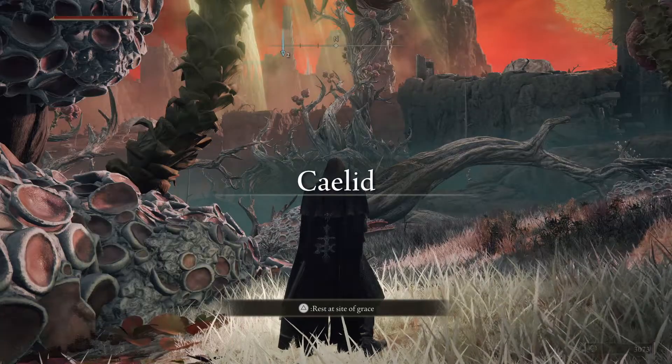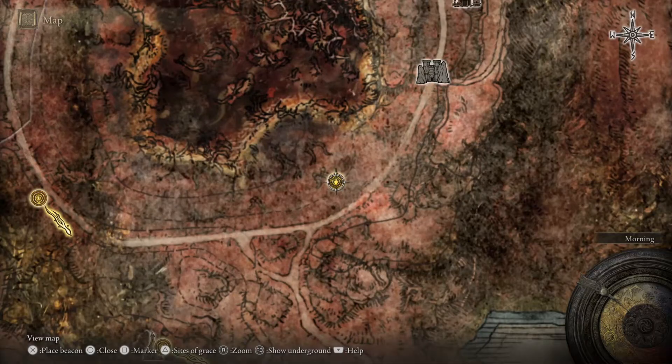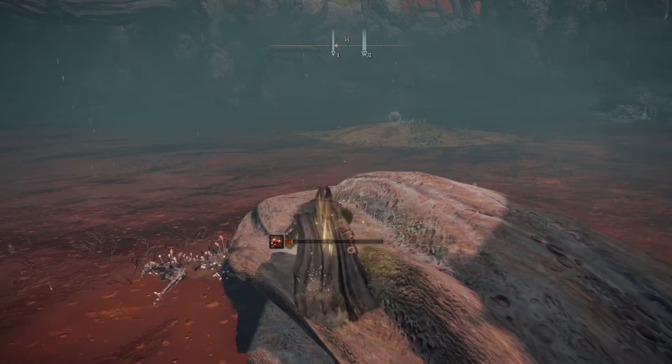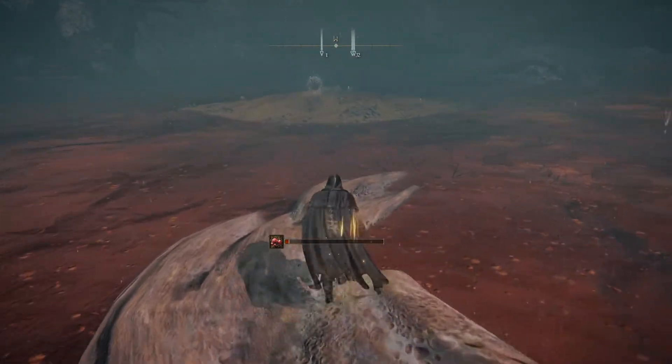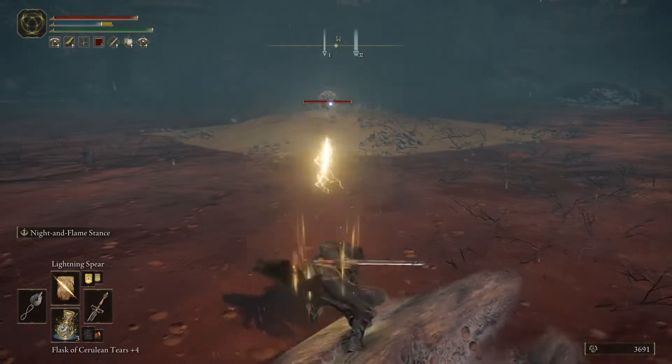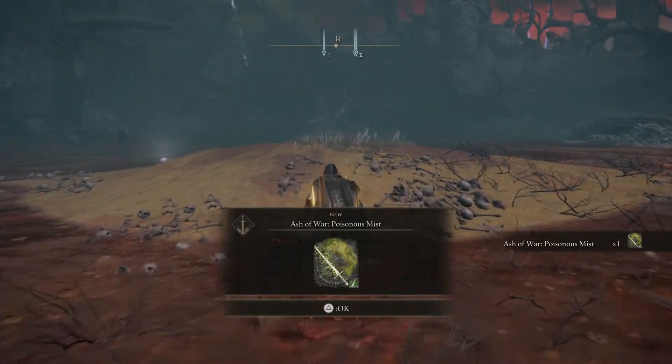To get this Ash of War, head to Caelid at the southern end of the Aonia Swamp. I suggest using the Southern Aonia Swamp grace site. From the grace site, head into the swamp and go northwest — mostly west — until you reach the area shown here. There you will find a silver scarab; defeating it will get you the Ash of War for Poison Mist.